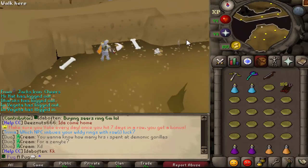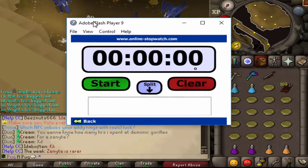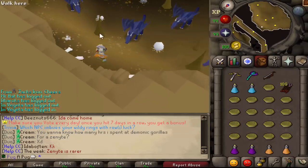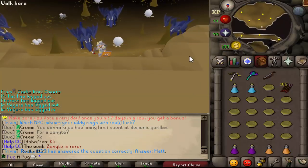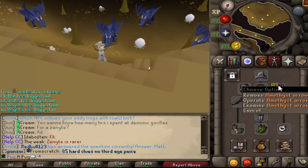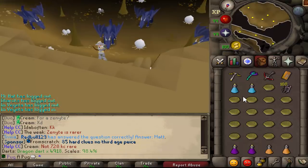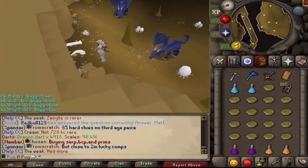So what we're going to do is kill 10 Blue Dragons, time it, and do it twice — so technically 20 Blue Dragons in two attempts. Whatever the better time is for each weapon is the time we'll go for. I'll start off with the worst item. Hopefully I have enough bolts and arrows. This is obviously loaded with Dragon Darts. We'll kill 10 of these and time it.